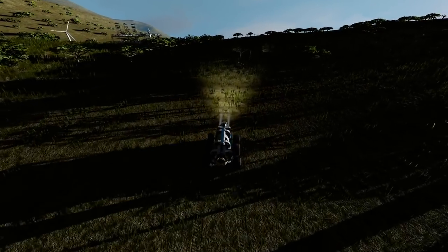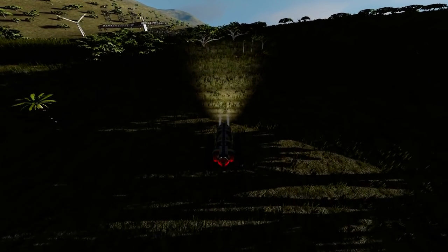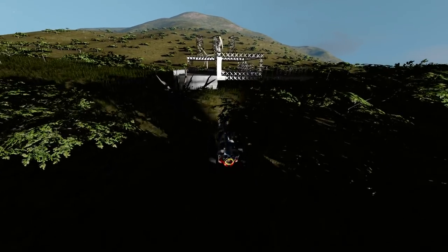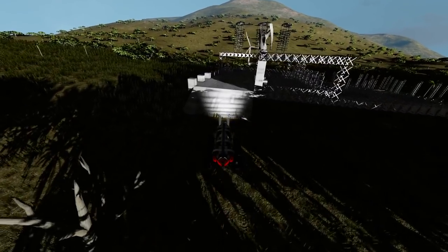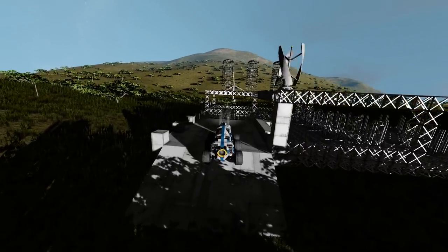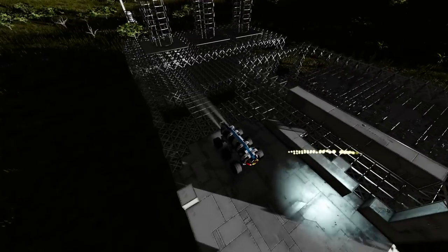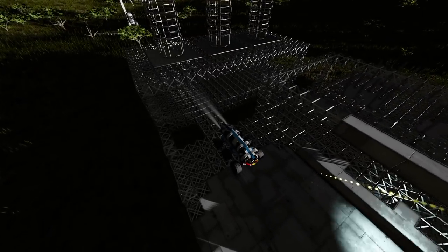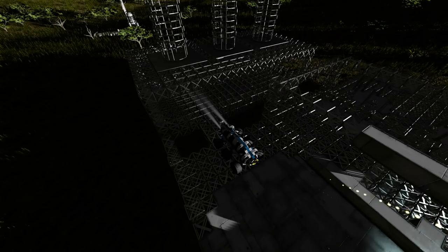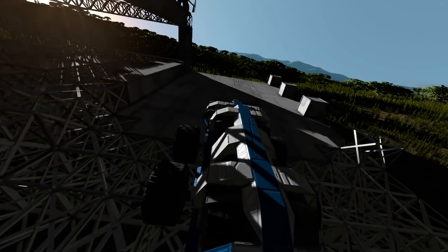Hello and welcome to another episode of Space Engineers. We are arriving at the oil refinery with another load of steel plate to build up as much as we can. I do want to get this oil refinery up online sooner rather than later, but we'll park ourselves up and leave the rover there, turning off our lights first — it's got like three thousand something plate.